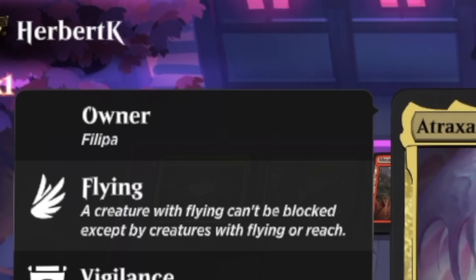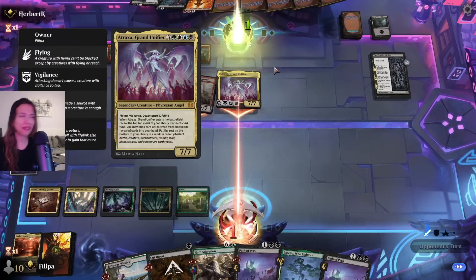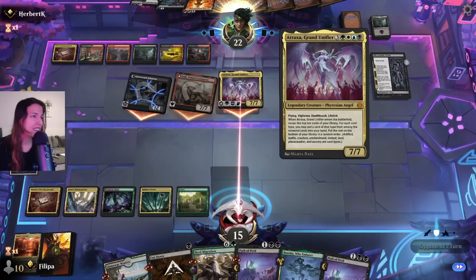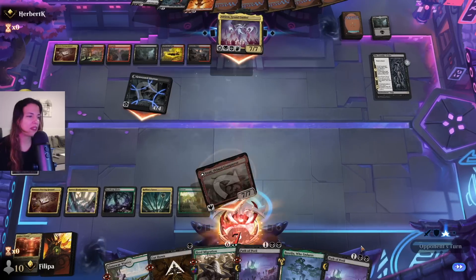You see where it says owner Filippa? That's the face of a traitor — Atraxa. That's the face of a traitor.